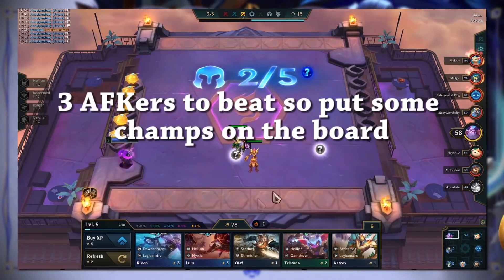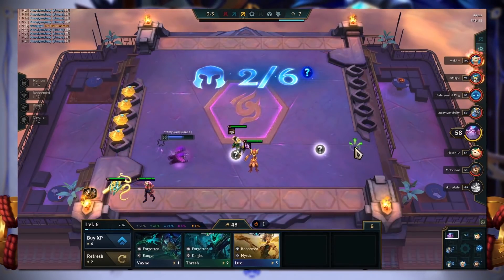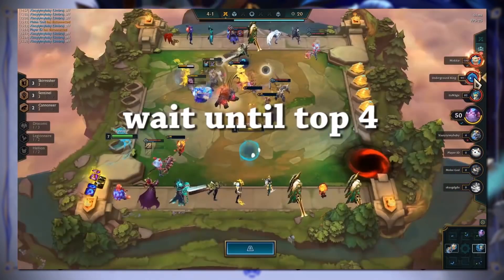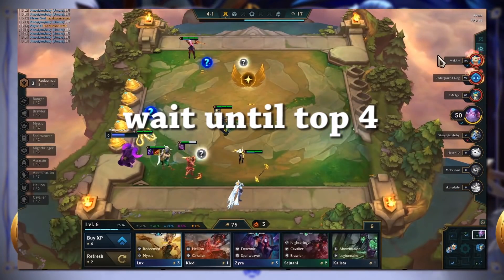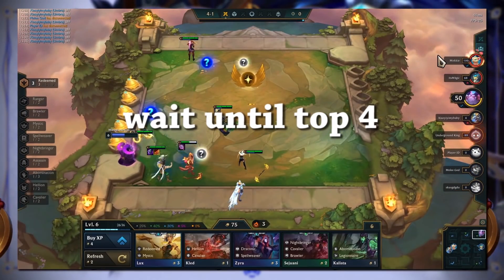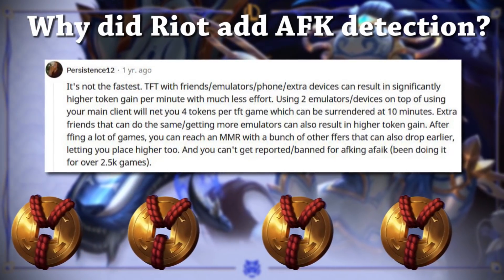I notice there are three AFKs, so I'll put a couple of champions on the board. As the game progresses I'll overtake them and place higher. Now that all the other AFKs have lost the game, I'm top four — so I surrender the game, and that's six tokens in 16 minutes.